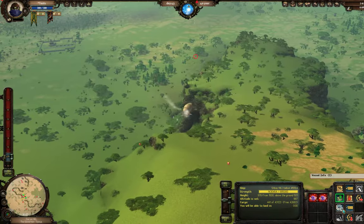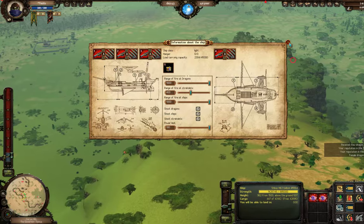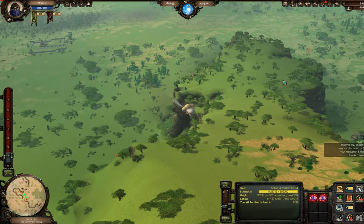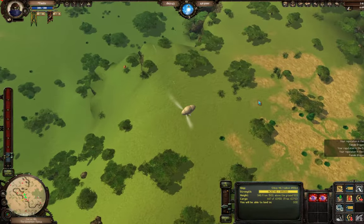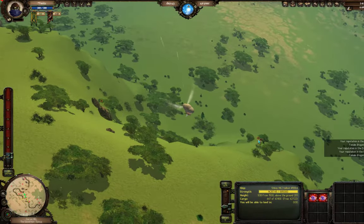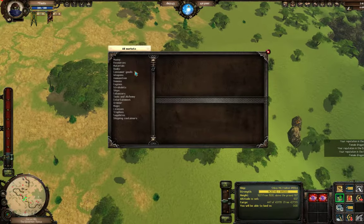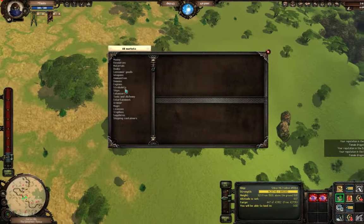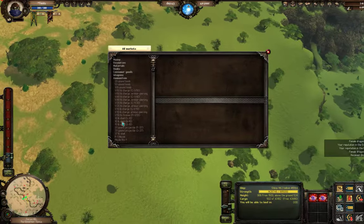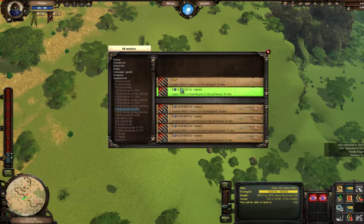We're burning through ammo pretty quick. You start the game with 500 ammo per gun; I bought about 800 more and have already almost burned through it. What you start with is not going to be enough — don't count on that. To buy ammo, go back to the market and go to ammunition. 1/10 standard charges come in stacks of 470 for a single silver — that's a really good deal.